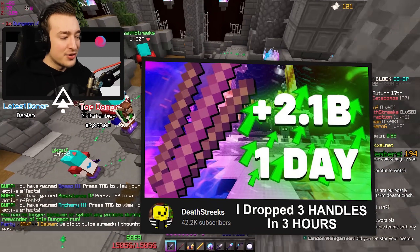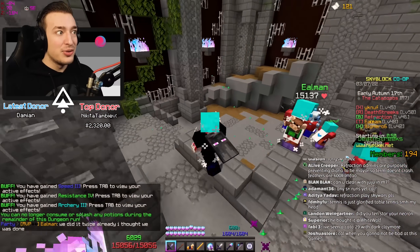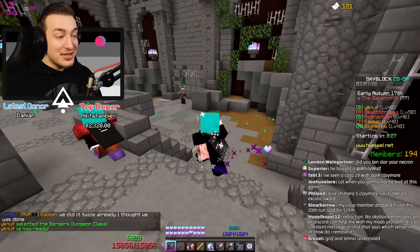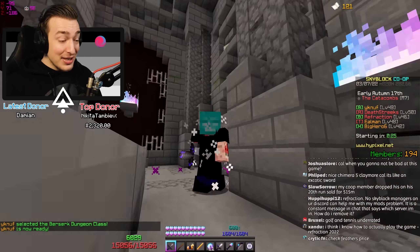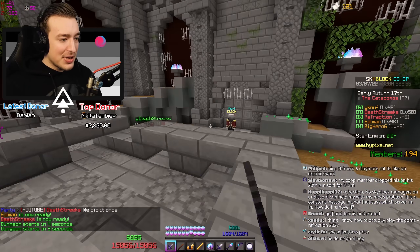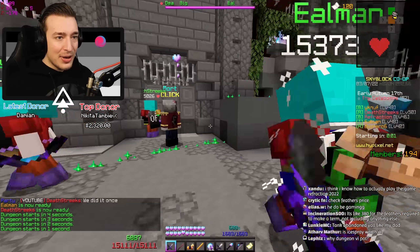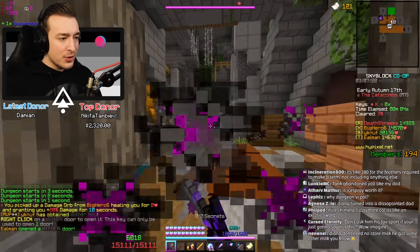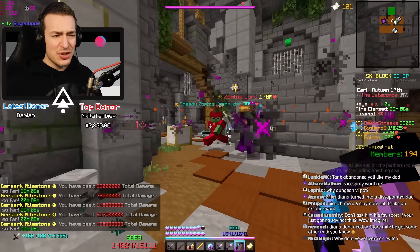DS's triple handle drop was painful to watch — he dropped three handles including one shiny handle, of which there are only two on the server, and he still hasn't dropped the Dark Claymore. This thing is rare. I think it's just not that expensive right now because people don't really understand it, and it is extremely buggy. I have a really slow swing animation — basically because attack speed doesn't work on it.